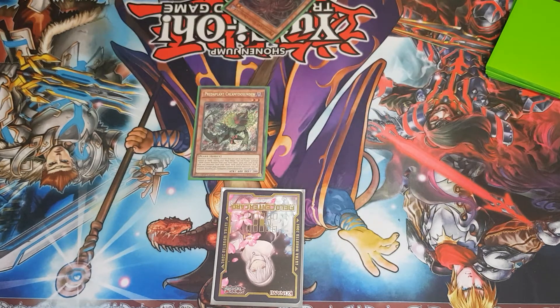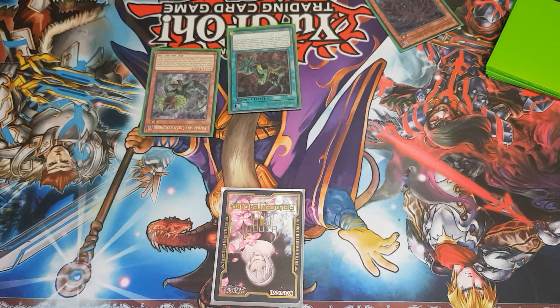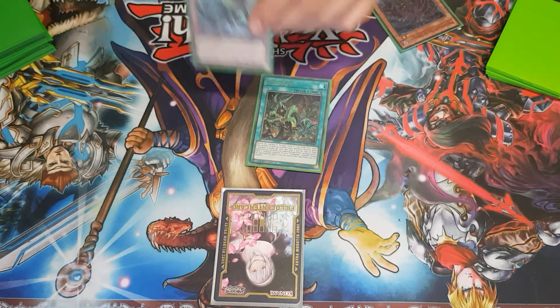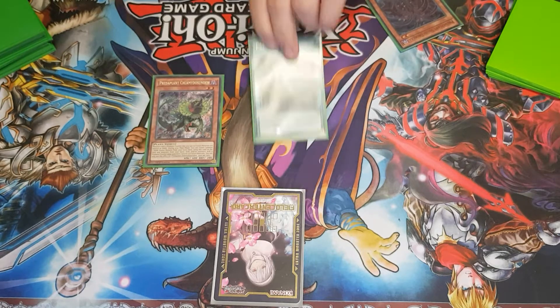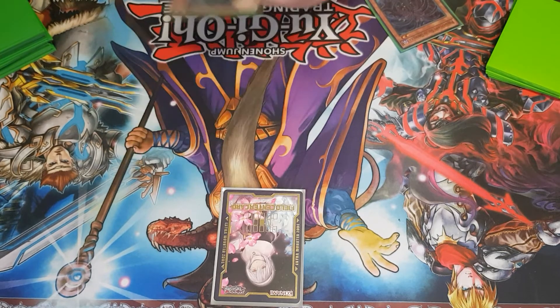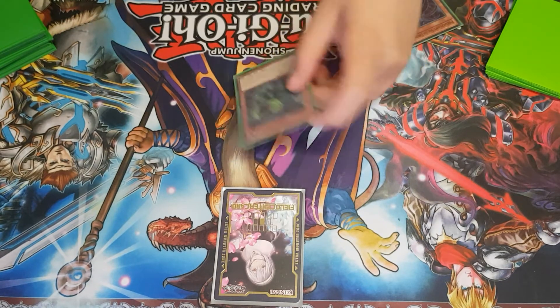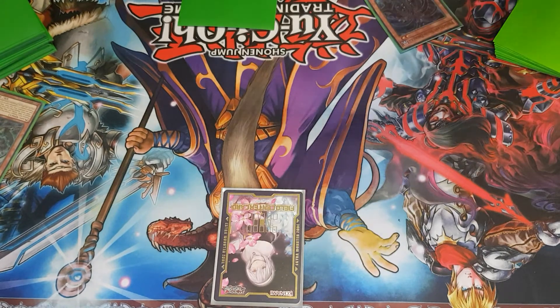Speaking of Sundew, there's a disruption combo you can use to get rid of at least one of your opponent's monsters. If you have Predoplast and Sundew in hand, activate Predoplast to reveal Sundew, giving their monsters a predator counter. When you normal summon Sundew, you can immediately fuse off with one of their monsters — because they become Dark — and fusion summon using that.